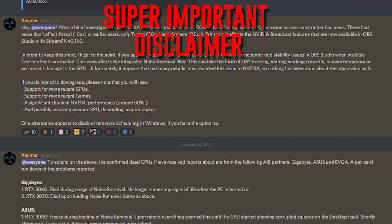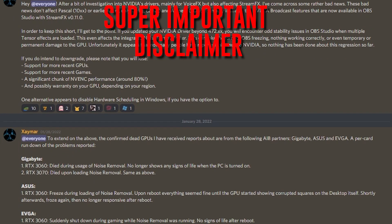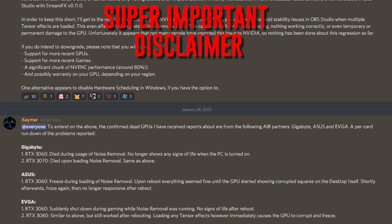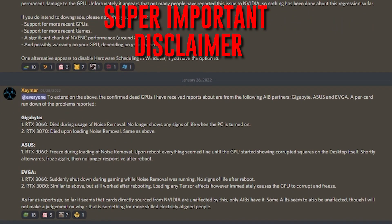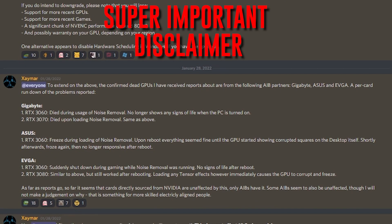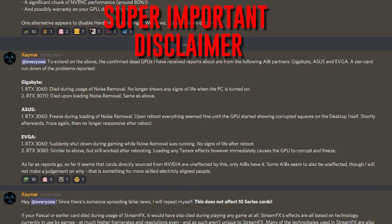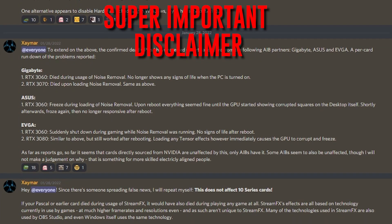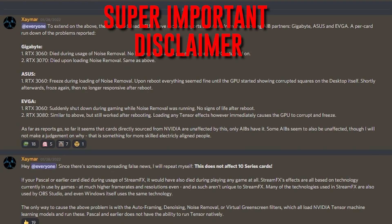Super important disclaimer: Zaymar, the developer of the plugin we will be using, has posted a very important announcement in their Discord explaining that certain RTX cards have been having performance issues and even becoming bricked. So if you're scared of something happening to your RTX card, the fake TV can still be done with an actual green screen instead. For more information, check out the official StreamFX Discord's announcement — link is going to be in the description.